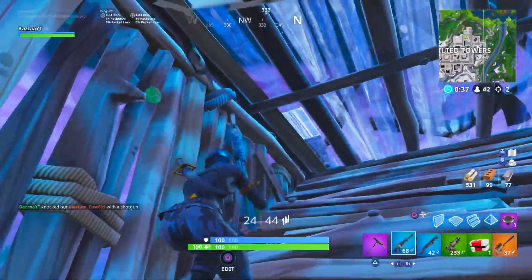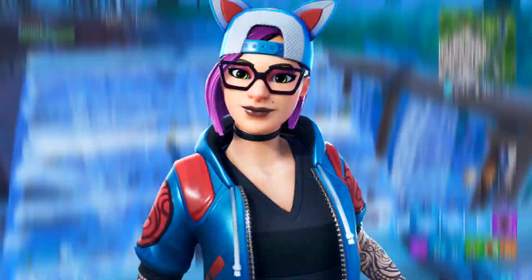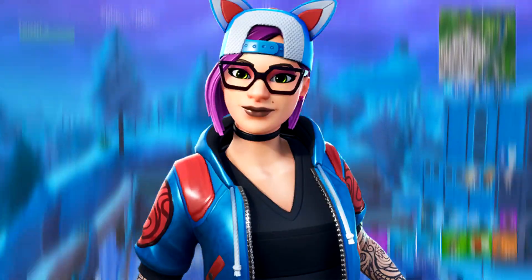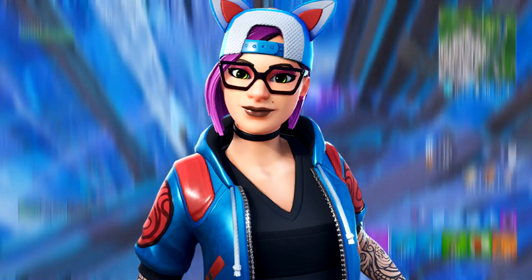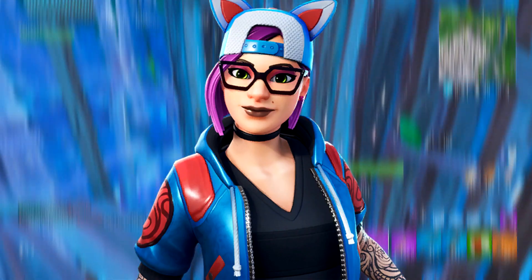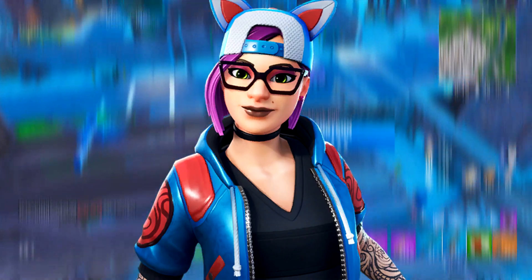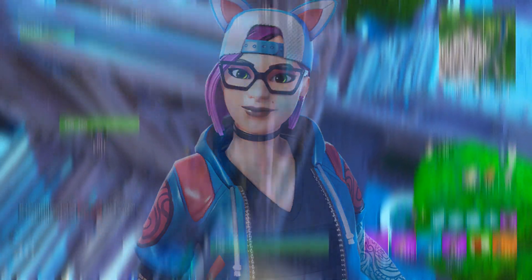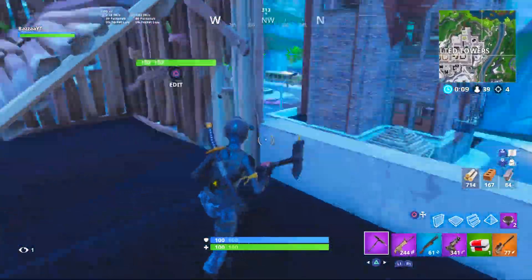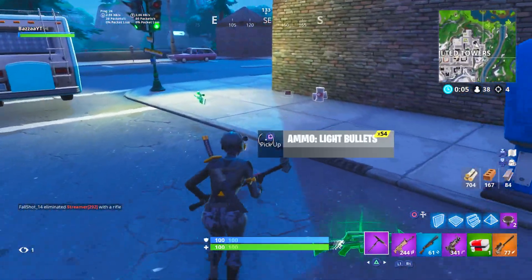Starting off with the first skin on our list, coming in at the number 5 spot, we have the one and only Lynx — absolutely fantastic skin right now. She is absolutely overloaded in every single lobby. Like, probably out of a hundred players, 50 of them will be Lynx, and they're all the biggest tryhards. It's absolutely crazy how many people are using this skin, and there are obviously a few reasons for that. One: it's a tier 1 skin, so anyone who buys a battle pass is instantly gonna get it.